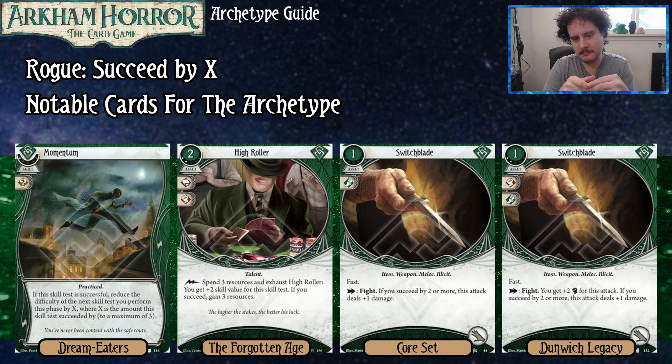We've got Switchblade Level 0. You fight, and if you succeed by two or more, the attack deals plus one damage. You might be thinking that's bad — you'd be right. It's very difficult to hit that plus two on most rogue characters without an inherent bonus from your weapon. The upgraded Switchblade is much better: the difference is that it gives you the plus two punch needed to succeed by and deal the extra damage, so you're basically just dealing extra damage unless you fail spectacularly.